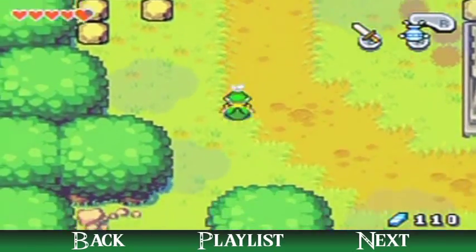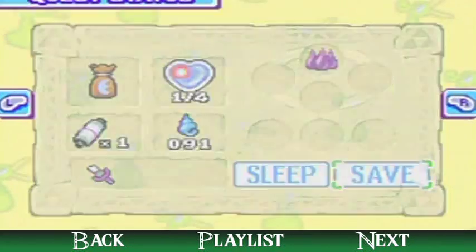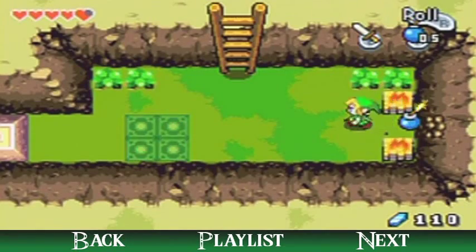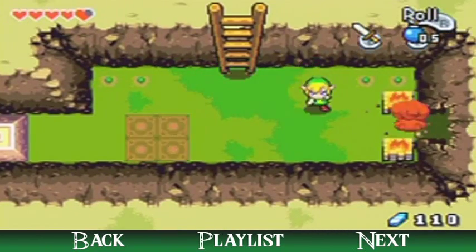Oh, mysterious shell — yeah you can find them as drops. But go down here and switch to your bombs unless you already have them out. Bomb that wall because we need what's beyond it in order to progress.